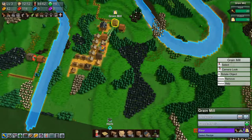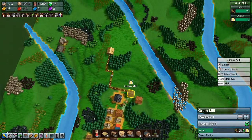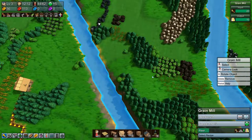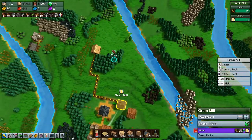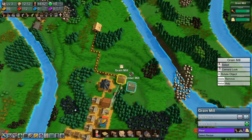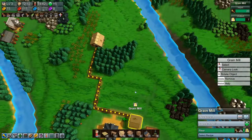We have cotton somewhere — cotton over there. We could make a cotton farm, or we could grab some grain out of this and make animal feed and then make wool. I think that's what I want to do.